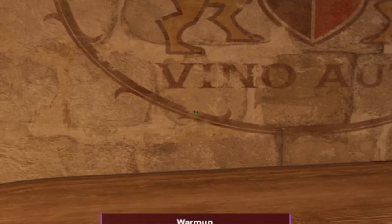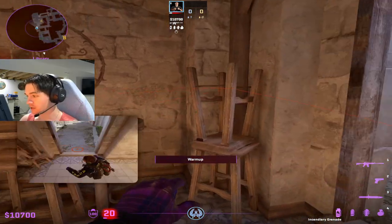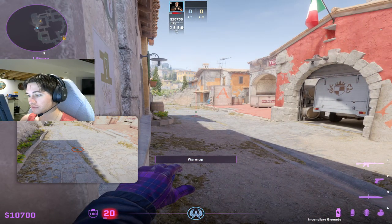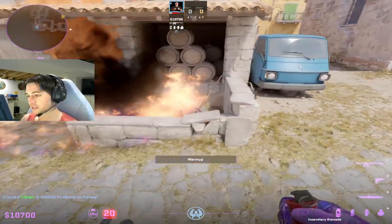All you want to do is come in from this little chip in the paint all the way down to the bottom of the circle like this. You're gonna want to come all the way to the doorframe. Usually moto is smoked, so it's hard to throw lineups like this — so imagine moto is smoked. Then all you want to do is just jump through like this. This one's gonna go right into mini pit.